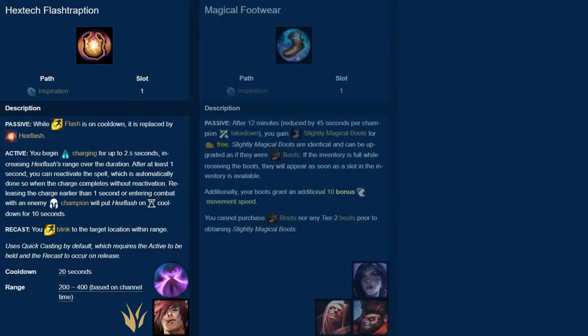The next rune is Magical Footwear. At 12 minutes, receive a free pair of boots. Additionally, boots you buy grant an additional 10 movement speed. However, you cannot buy any boots before you get your free pair, but takedowns reduce the time needed by 45 seconds.